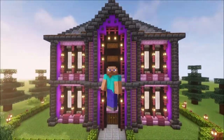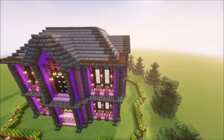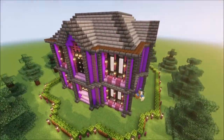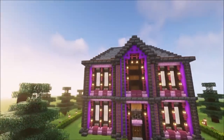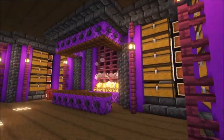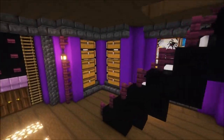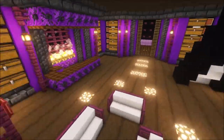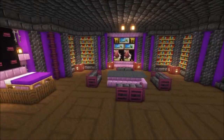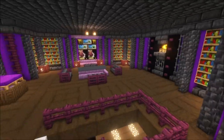Hello and welcome back to a brand new episode of the Let's Build series in Minecraft. Today I want to show you something I've wanted to do for a very long time — I always wanted to use the purple concrete to build a house, and this is what I came up with. Let me quickly go inside and show you around. You might notice some blocks I haven't used before, like the terracotta, which goes with the purple concrete. This is how the first floor looks — nothing special, I kept it very simple in design. The second floor is a little bit more fancy and I'm very happy with how it turned out.